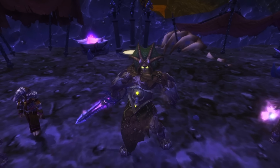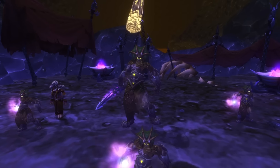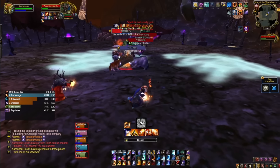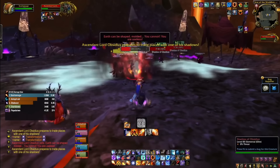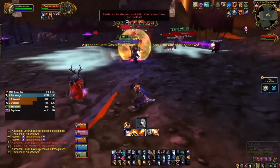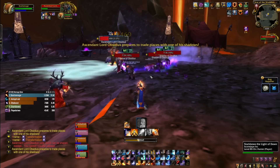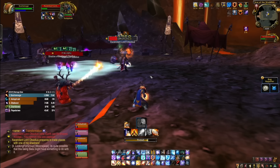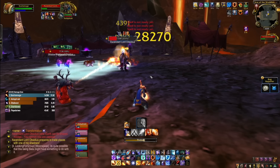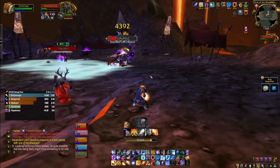It's a difficult one to call as a final heroic boss because it's actually probably one of the easiest in the instance. Occasionally he'll do Transformation, where he swaps positions completely with one of his clones, so as the tank be ready to switch targets, and as DPS be ready to switch as well. There's also Twilight Corruption that goes out which can be dispelled, but the damage it does is so low that whether you dispel it or heal through it is entirely up to you. Just rinse and repeat until the boss dies.